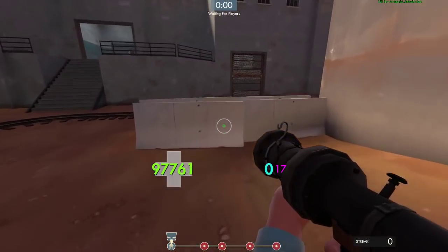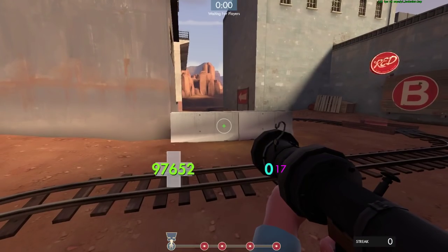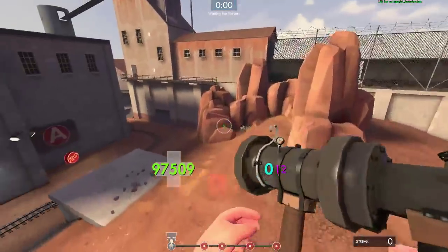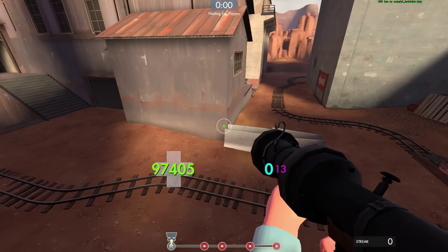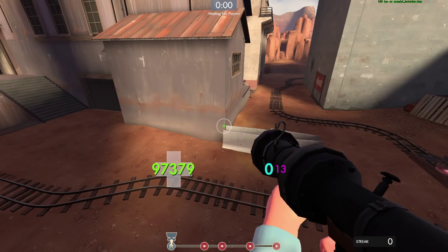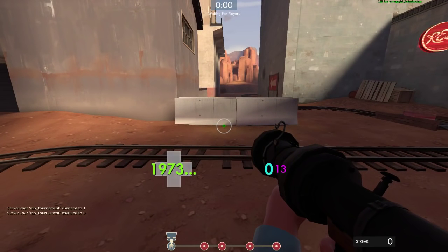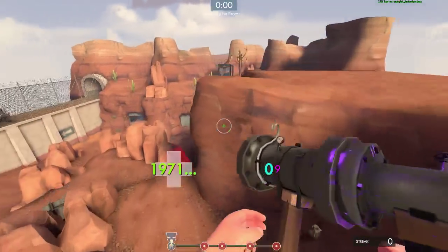One jump I really like to do recently is an overload pogo on Badwater — I do an overload pogo, hit the ramp on the top right, and continue to market. The jump.cfg script: you just log into a server, type exec jump, and that executes the jump configuration. When I hit Q I teleport to a save location — I think red final point — so I can practice that rollout jump.